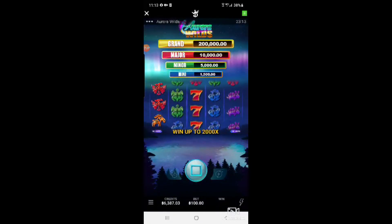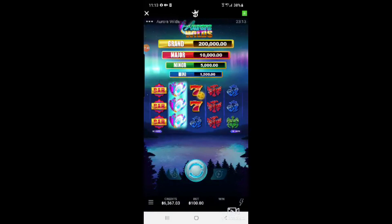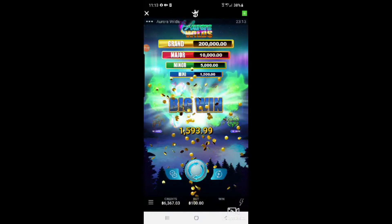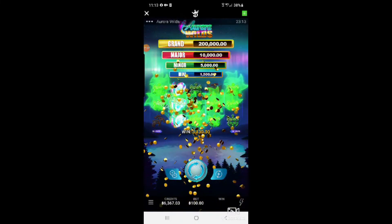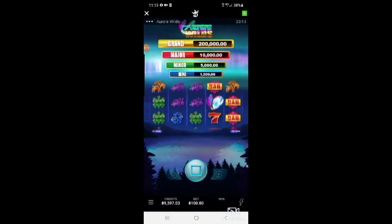Puts us up to $6,300 right now. There's $80, there's those bars — oh those sevens. Big win! Super win! $3,130! Look at those coins exploding from who knows where. Puts us up to $9,497 — that win was nice. Look at that beautiful screen right there — beautiful!